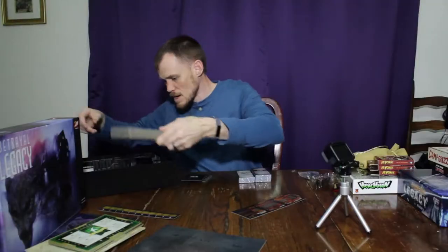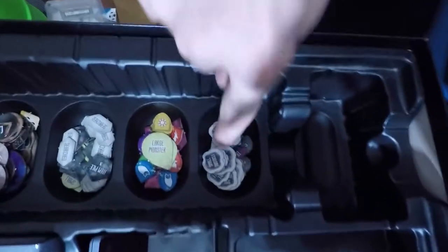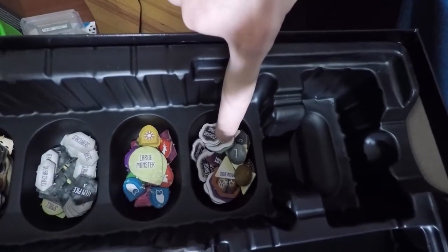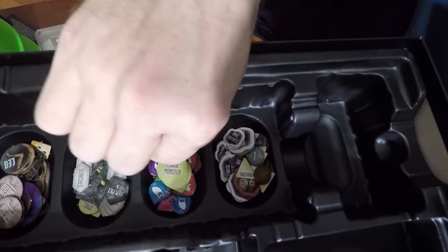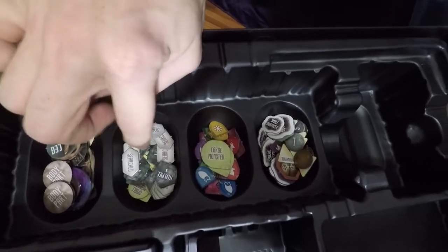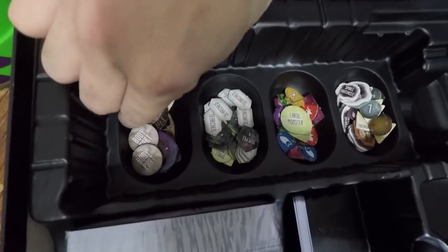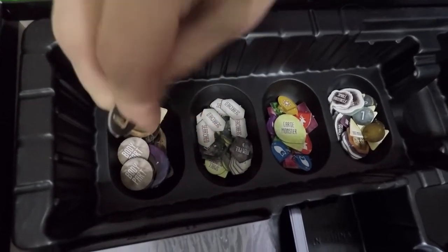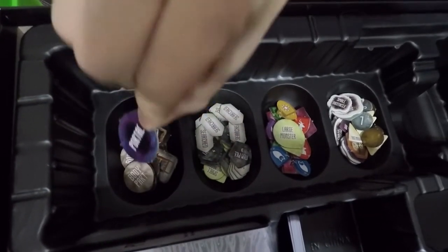We've got a ton of tokens that I've already punched out. We've got different things to lay on the different tiles — your family crests, different stats, little tiles that let you know if a place has been searched or not. There are also interesting things here like a human leg, other body parts, a few other tiles, and a portal token.